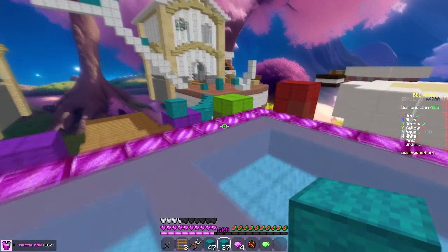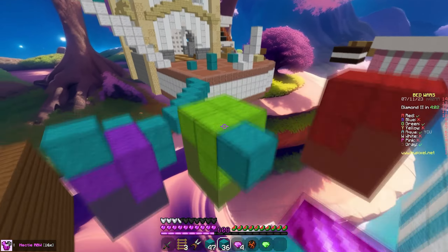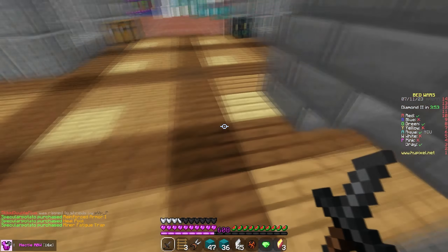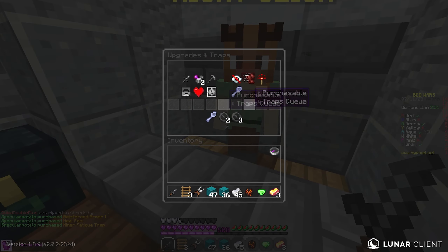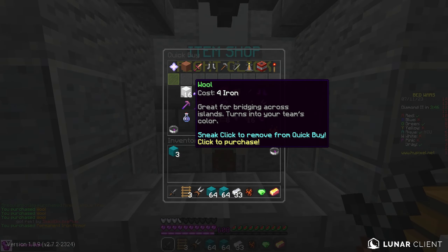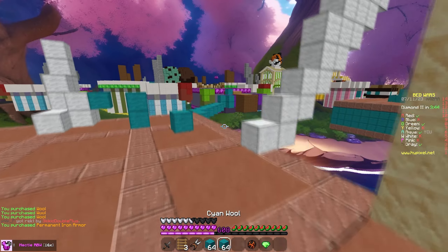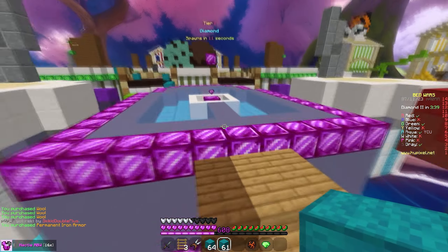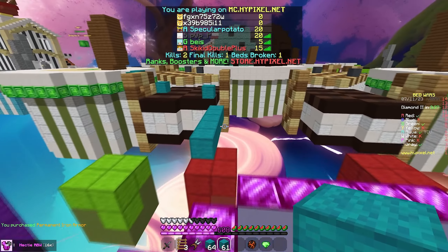We were going to do diamond-shaped emeralds with Clandestine, but we were doing a green pack and wanted to keep everything consistent, so we made the emeralds a little bit different. But oh my god, I love it. I also just realized there's custom stuff here — it's so clean, dude. This pack is actually really, really nice. I really like it. I'm going to do this in Bedwars, Skywars, and Duels, by the way. I just wanted to start with Bedwars since this is a Bedwars pack.